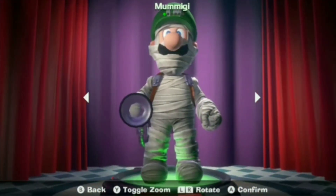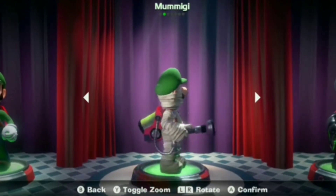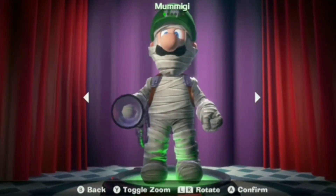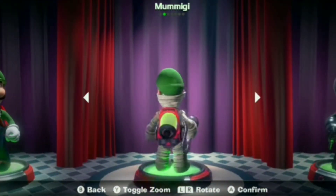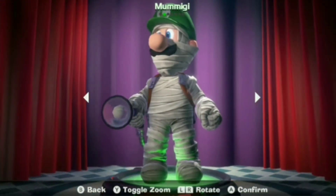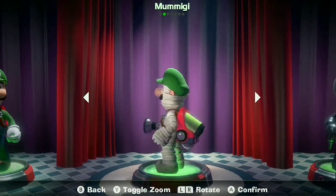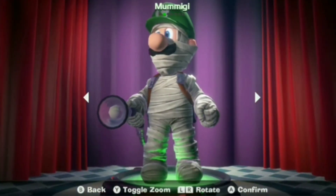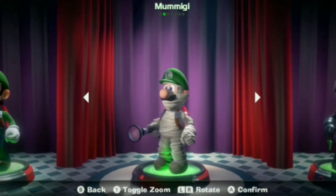At number seven is Mummigi. As cool as it might look to see Luigi all mummified, I never really liked this costume. It isn't as colorful as the other costumes, and the costume itself looks very bland and uninteresting, even though it definitely fits the Egyptian theme very well. Maybe if there were some rips in his clothing to show his regular clothes, or something else to add more detail, then it probably would have been higher on the list. But overall, this outfit doesn't really fit with Luigi and could have looked a lot better.